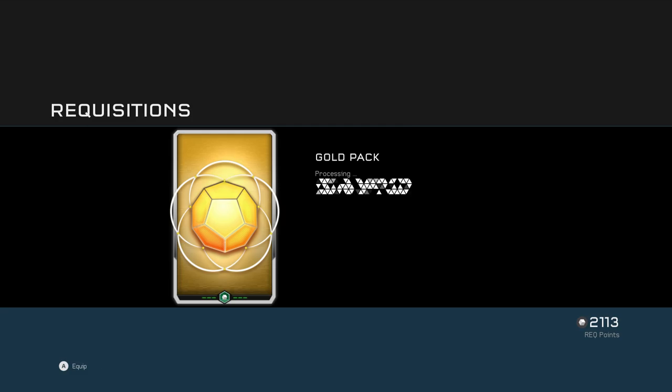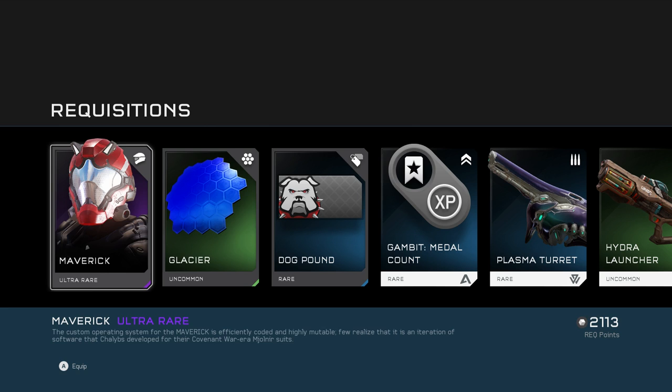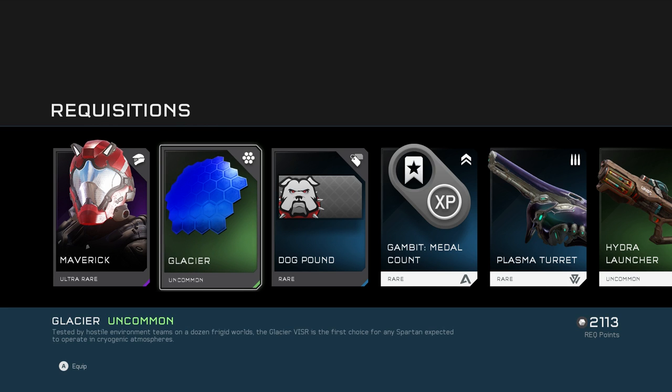Fingers crossed — I'm rubbing the controller on this one, I've got the special Master Chief controller. That kind of did something — we got ultra rare armor. Glacier visor is pretty cool; I don't think I have a visor that's that deep of a blue. But then again, who's gonna notice?